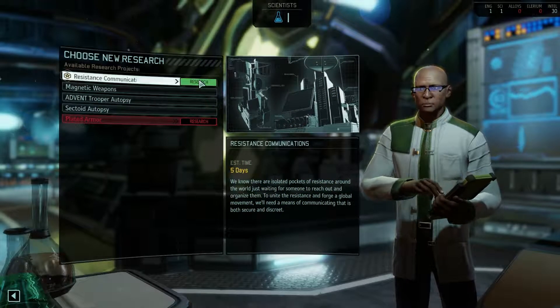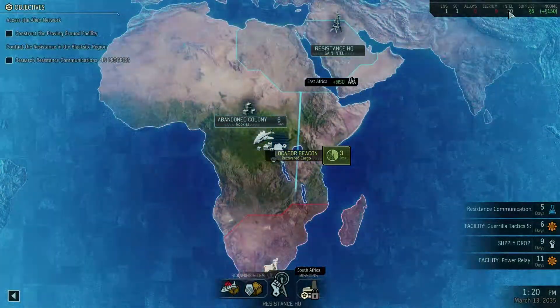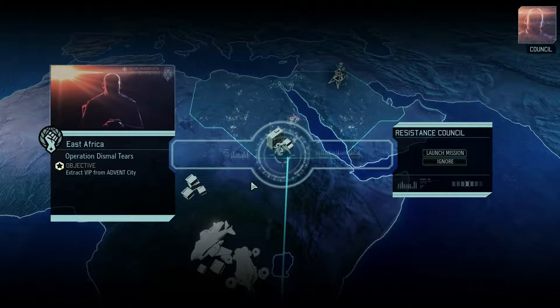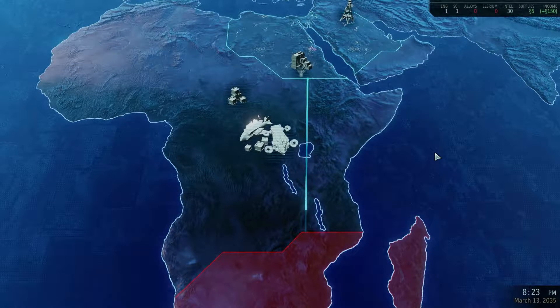So let's see — Resistance Communications is next. Of course it is. My intel count is pretty low. Though we have allies scattered in cities throughout the globe who are willing to share their knowledge of ADVENT's operations. The aliens are actively pursuing them. It will be up to you to ensure the safety of our operatives, Commander. Good luck. It's an extraction — that means no concealment. Sure, let's do it. Setting course for the East African sector.